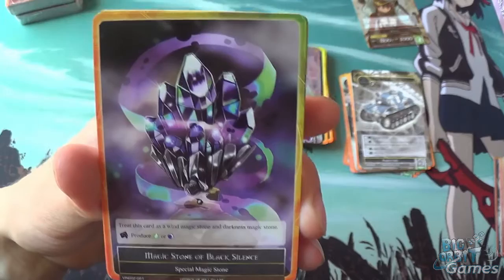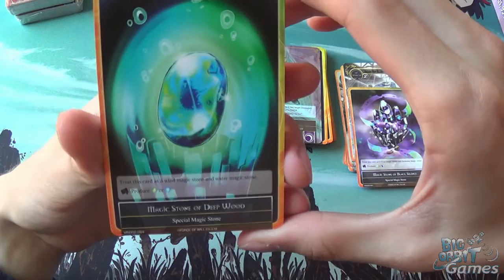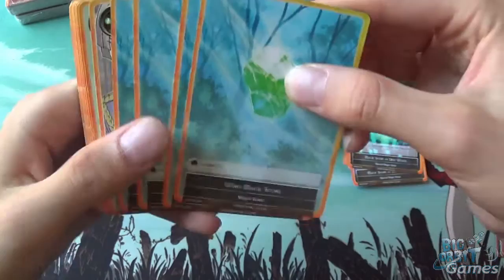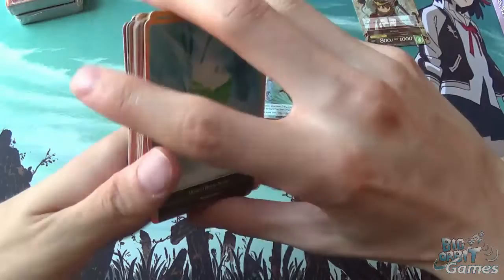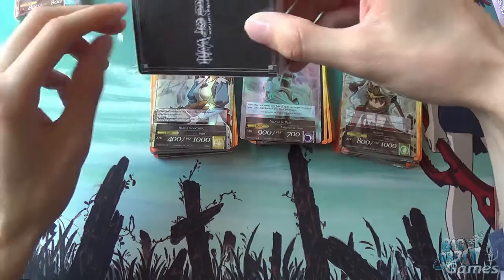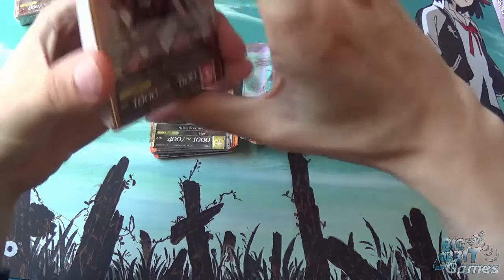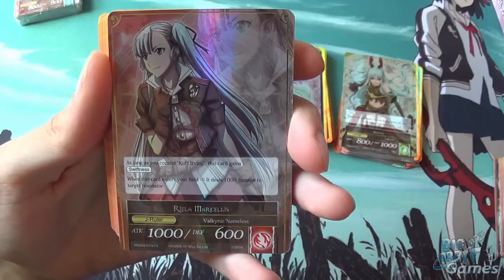Onto the stones — Magic Stone of Black Silence produces wind or darkness; Magic Stone of Deep Wood produces wind or water; and then we just get the normal magic stones as well. I'm only really familiar with one third of these characters, and even then I can't remember it too well. I did enjoy the game but I just can't remember where I stopped — I got to the part with the princess, Cordelia or whatever her name is, and then just sort of stopped.